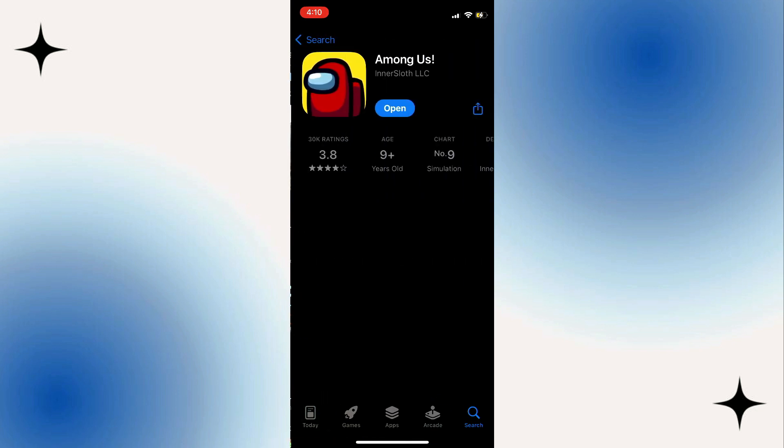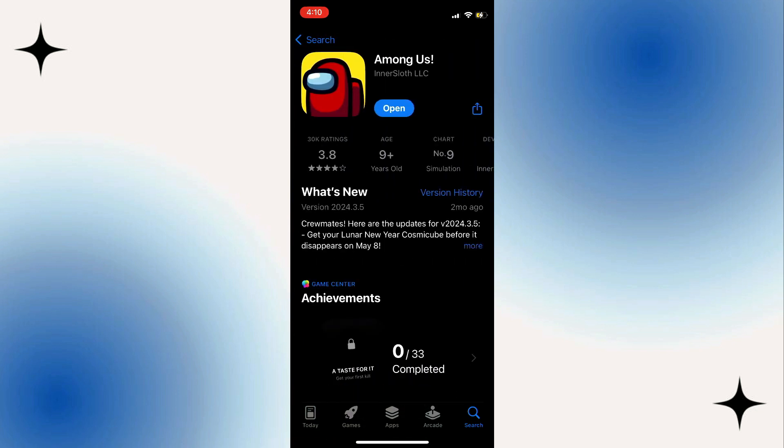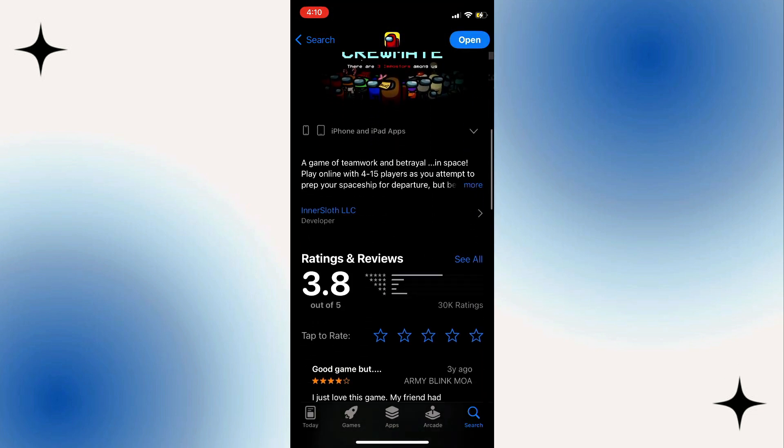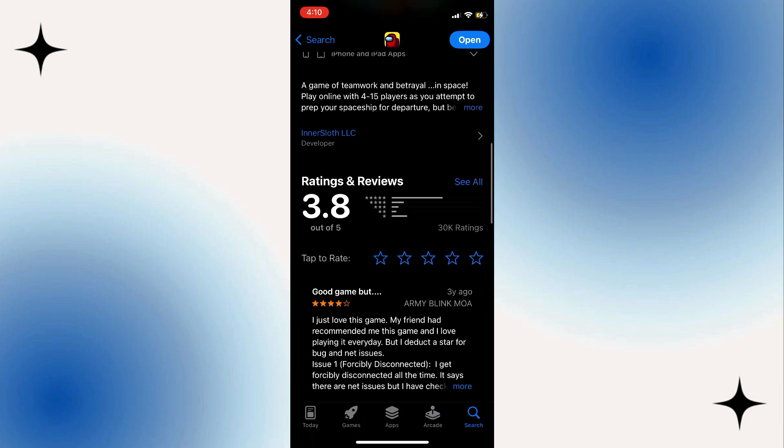Click on the Among Us icon, which should be in the first result. This action will lead you to the official page of Among Us on the Play Store app. By scrolling down on the screen you can access various information about the game.